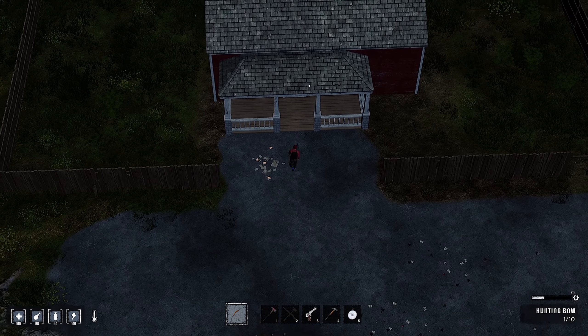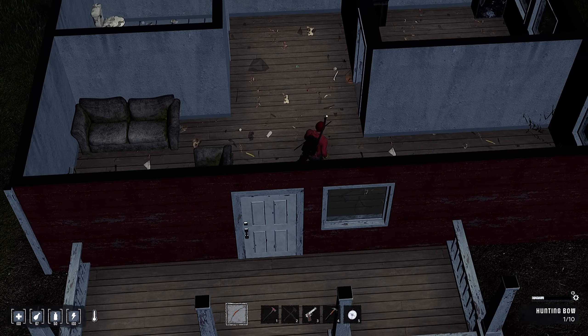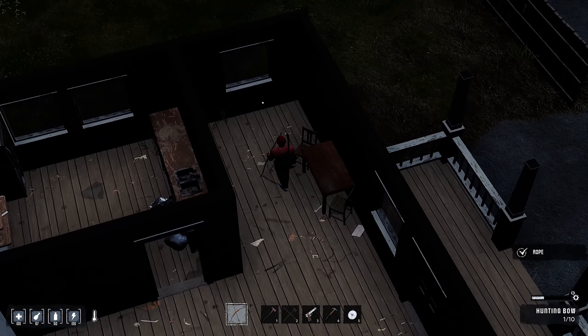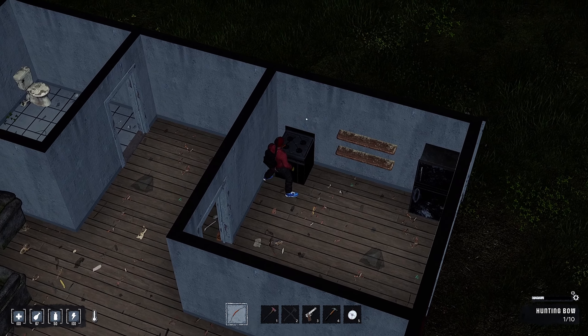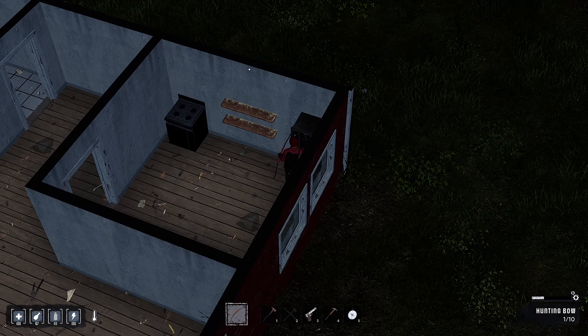Got another house over here. Door's open - excuse me, coming through, anybody here? Looks empty. Some rope. Looking at some more craftables too. An energy bar? Anything in the stove? Nope. Fridge - water and some jam.